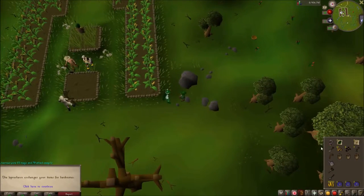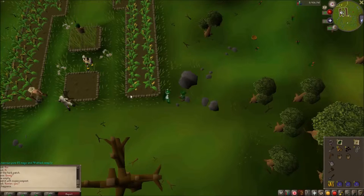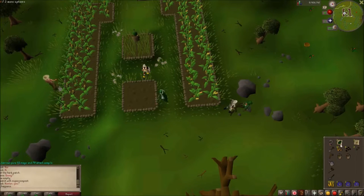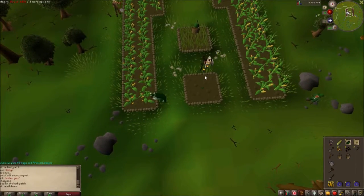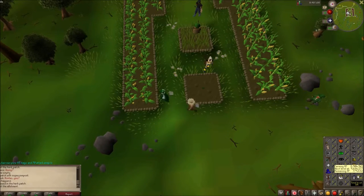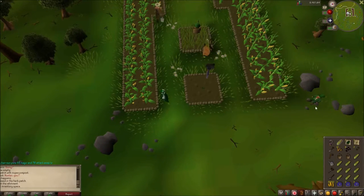For the patch by the Ranging Guild, I do herbs and then two sweet corn in the flower bed — I have a scarecrow. I do the same thing for Catherberry, and then for Draynor I have herbs and watermelons for experience, with marigolds as a flower so they don't get disease and always grow. I use super compost to boost the amount I get. So I do sweet corn and herbs for money and then the watermelons for a nice experience boost. The two patches alone it's like 2k experience so over time it's good.